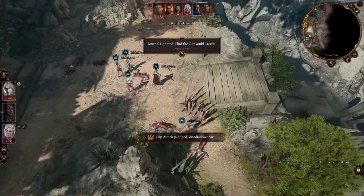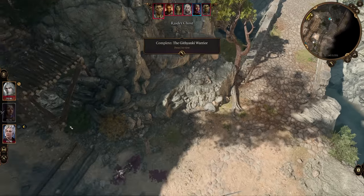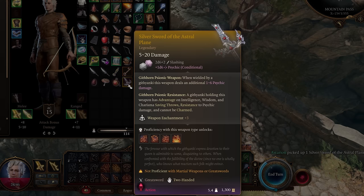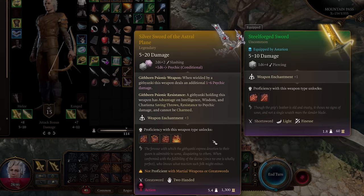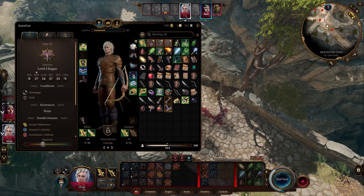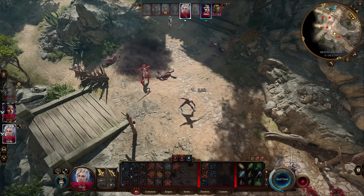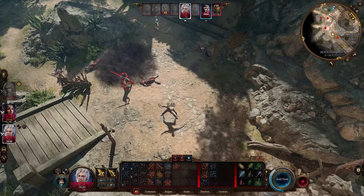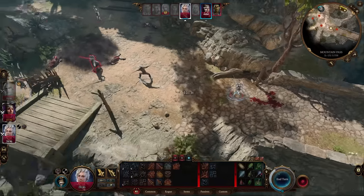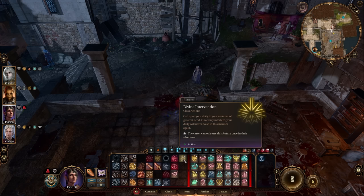Once he drops the Silver Sword of the Astral Plane, go ahead and loot it. You will have to defeat the Githyanki around you to walk away alive with the sword — it's a tough fight, so be ready. It is doable though. If you don't want to do it now, you can always get this sword later in Act 2 or 3 using the Command: Weapon Drop on a level 10 cleric.